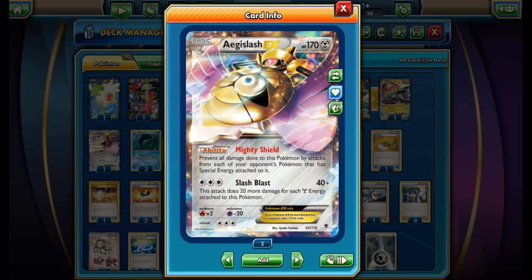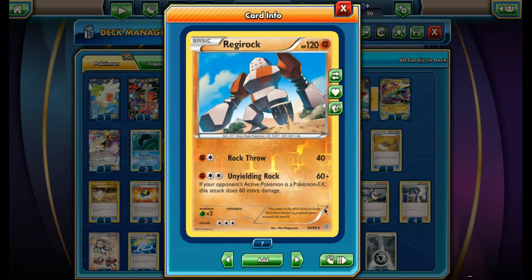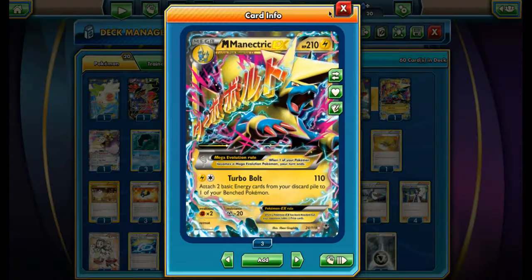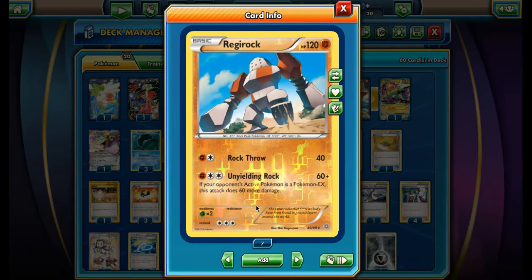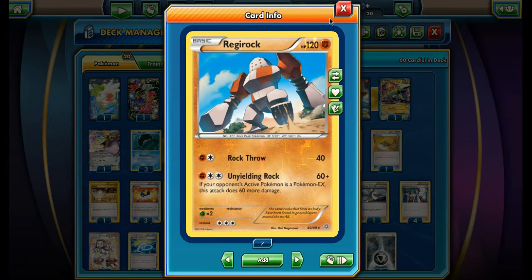We've got Aegislash obviously — if we run into a deck relying on Special Energy, Aegislash helps with Slash Blast. We also have one Regirock. Regirock is mainly used for Unyielding Rock. There's not a really great Lightning counter in standard, and Lucario only does 60 — even with a Muscle Band it's only 180, short of a KO. Regirock's Unyielding Rock straight-up KOs a Mega Manectric and Manectric-EX, and it has enough HP to survive a Turbo Bolt. You're already doing 120 damage so you don't need a tool and risk getting KO'd by Assault Laser. It's our best counter to Mega Manectric-EX since those are popular in Standard.